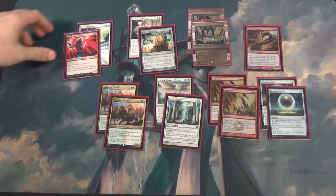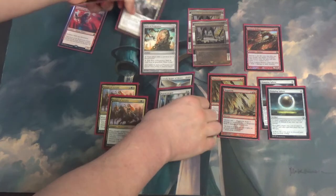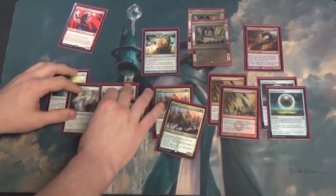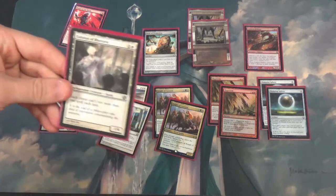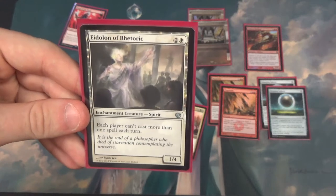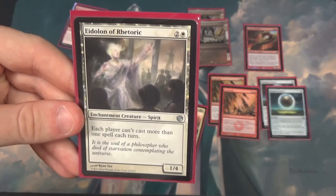The biggest thing with the sideboard is you are playing white cards — here are all of them. There's Ethersworn Canonist, strong against Storm obviously, and it comes in against a lot of decks. Being a 1/4 is pretty okay. It's decent against Control too, but Storm is really the main thing you're looking for there.